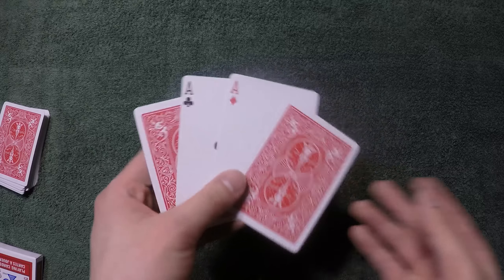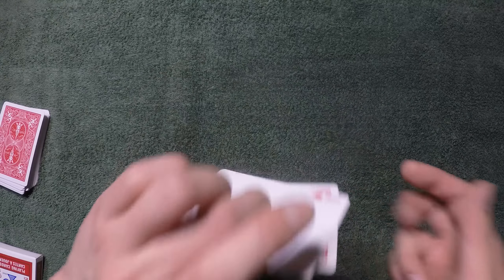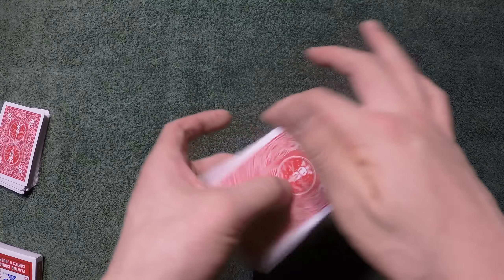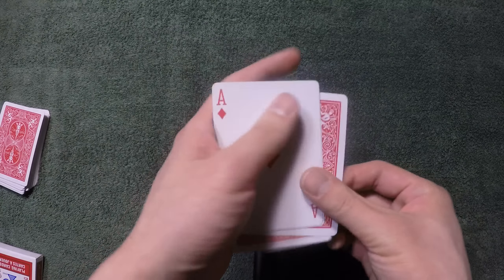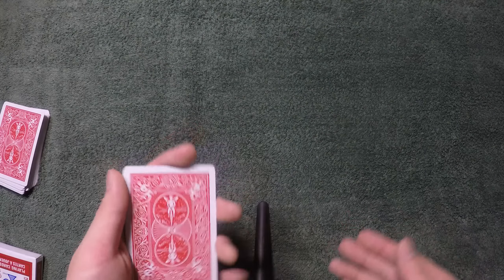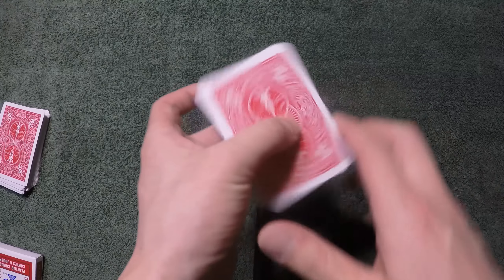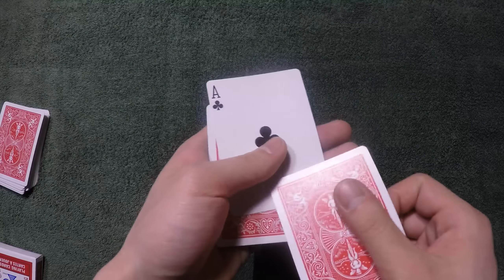From here you're going to perform the Elmsley count. Hold it in this position where your middle finger and thumb are at the very top in the middle of the packet. You're going to give one twist and just do the Elmsley count, which looks like that. That's the only thing you have to do, and explain how they just saw the ace of diamonds. Then from here, you're going to twist once more again and simply show that it changed to the ace of clubs.